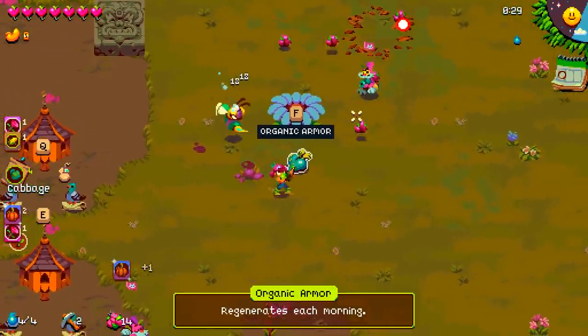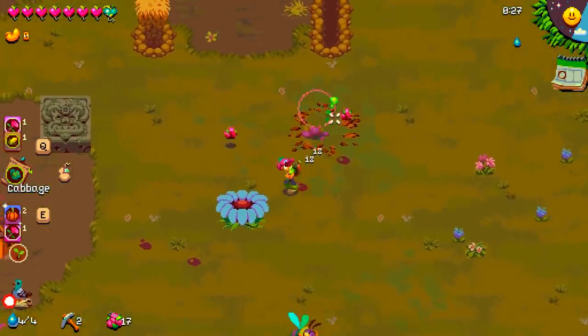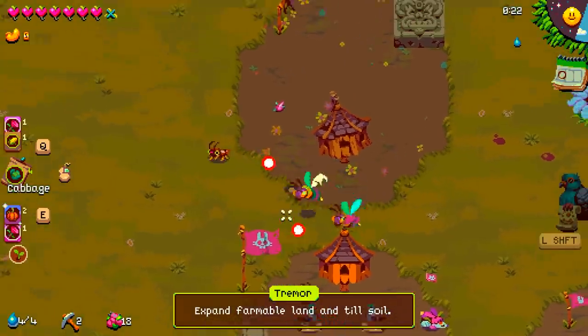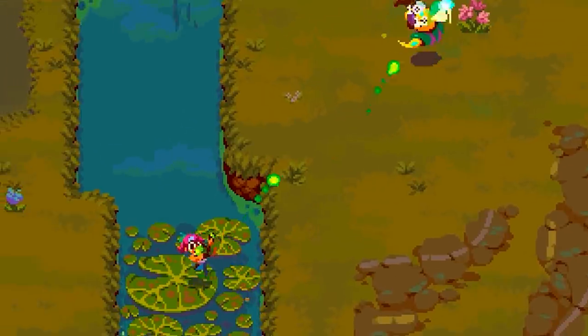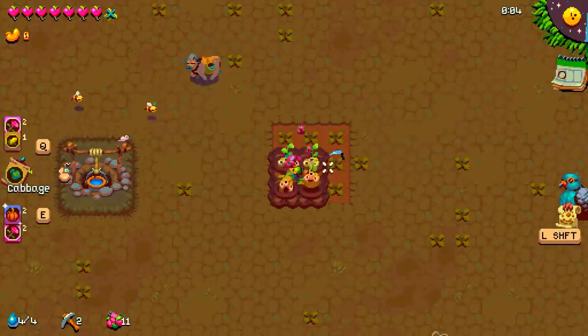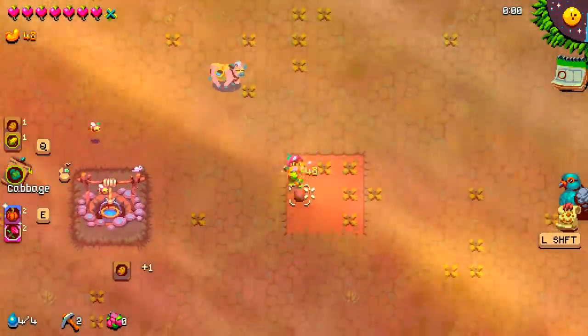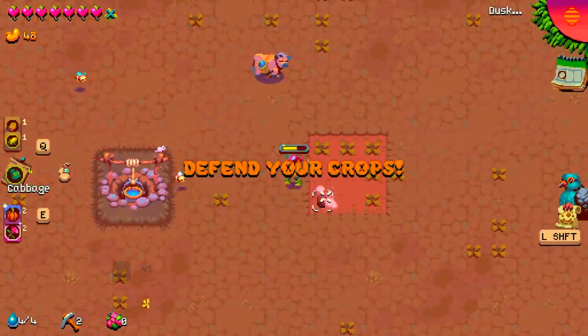Looks like it regenerates each morning — that's kind of nice, it's going to give me extra health. And we got some squirrels: boost and water all crops, expand farming tillable soil. This is a good start. My potatoes are basically already ready to go. If I fertilize them, they turn into one giant potato and I get a big potato — that's extra money in the morning.